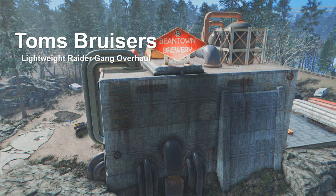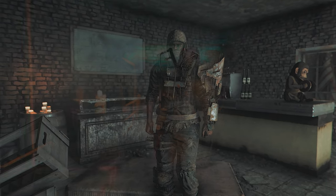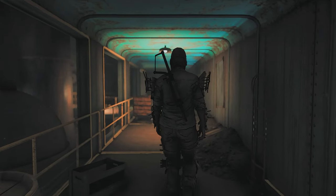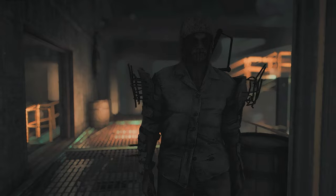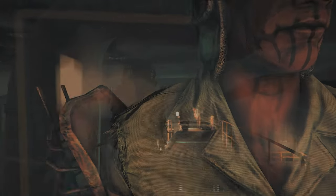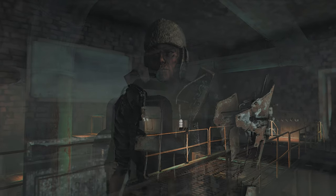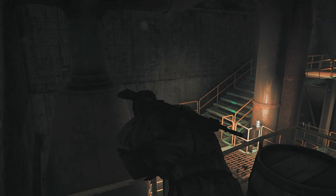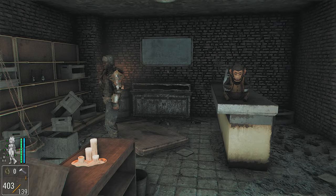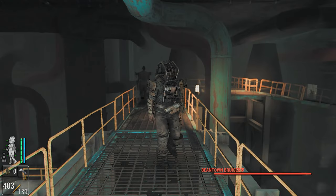This mod improves the small raider gang led by Tower Tom, who is hiding in the Beantown Brewery in the Commonwealth. This mod uses only vanilla content to achieve a vanilla-friendly and clean design. This gang is a small and ambitious gang that tries to take over other gangs but fails and loses many members. Reflecting this situation, this mod changes the outfits and weapons of this gang, and renames the gang to Beantown Bruisers to distinguish them from other gangs.